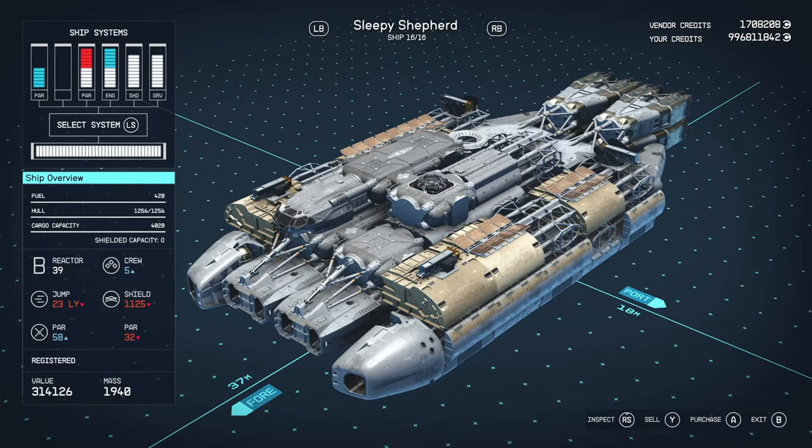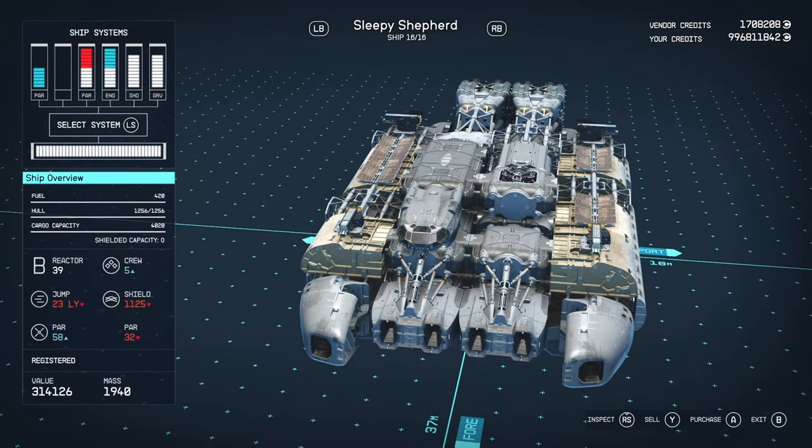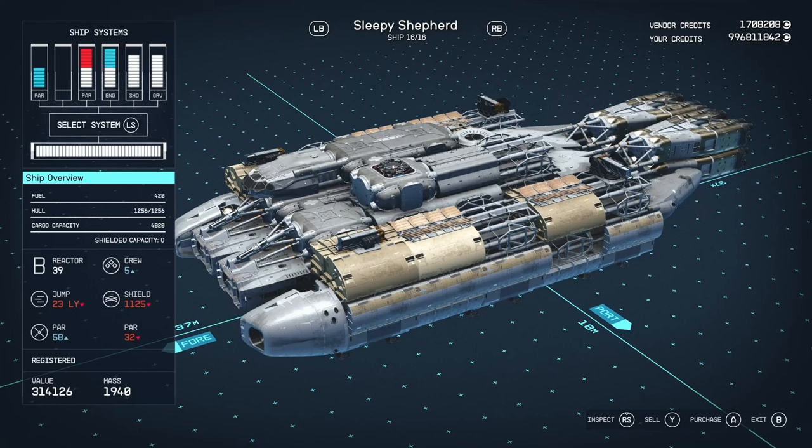Let's take a look at some of the stats first. We've got a fuel of 420, a hull of 1256, and cargo space of 4020. There's quite a lot of hull here. When you were making this, I'm assuming it wasn't based off a specific ship — you kind of slung it together yourself. And that being said, whereas the A-classes were kind of starter ships, this one I'm assuming is going to require some higher-end perks. Just looking at the reactor, you're going to have to have Ship Design 4 and Piloting 3, just from that alone.